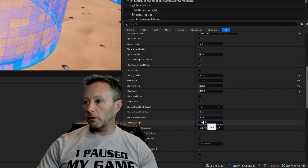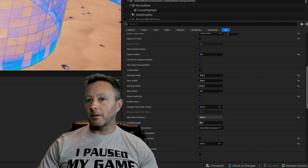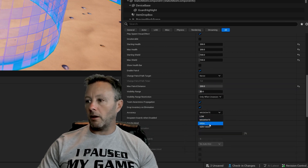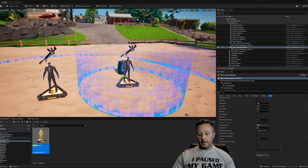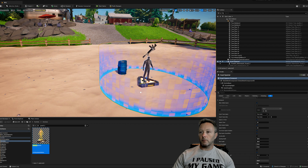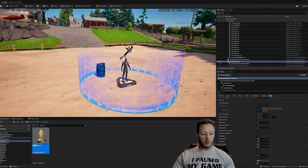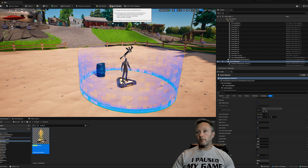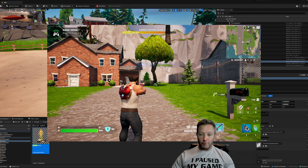I set his health to 200, starting shield to 100, max shield to 100. Sight range is 40, patrol distance is 200 so he can follow you far, and accuracy is set to high. I also reduce the spawning radius because the default is too big. Then I delete the old broken guard spawner, move the new one into position, save, build the Verse code, and push changes.